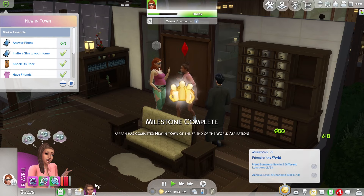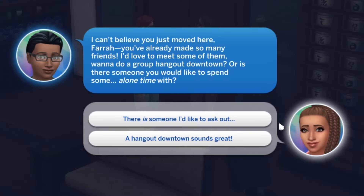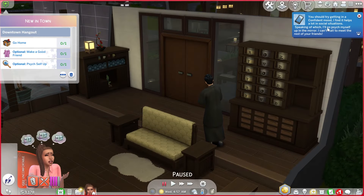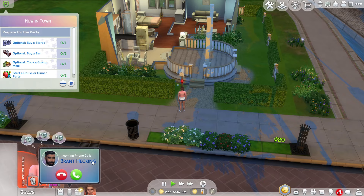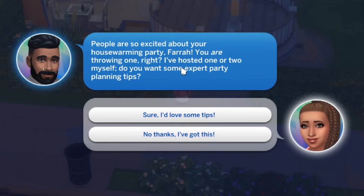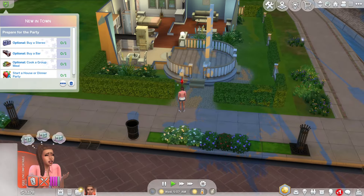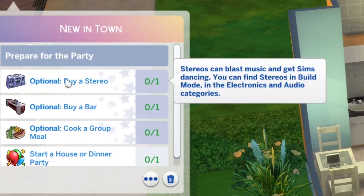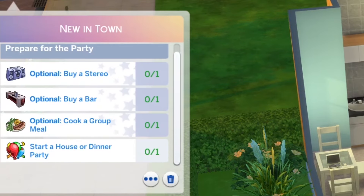Let's just focus on making friends with Jenna. I just want to have this tick over to the next thing and then I'm going to send her home — it is almost dawn. We need to answer the phone. I'm going to go home first. A caller says: 'I can't believe you've just moved here Farrah, you've already made so many friends. Want to do a group hangout downtown, or is there someone you'd like to spend some alone time with?' She doesn't actually have anyone she'd like to ask out. I've had her meet a bunch of people, but all the ones I liked were married. Then Brandt's calling: 'People are so excited about your housewarming party — you are throwing one, right? Buy a bar, cook a group meal, buy a stereo.'